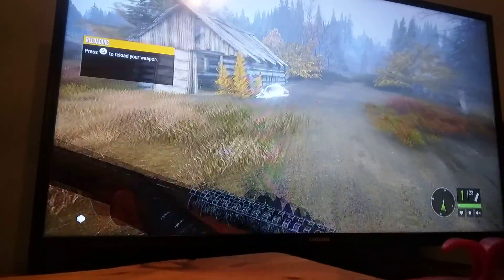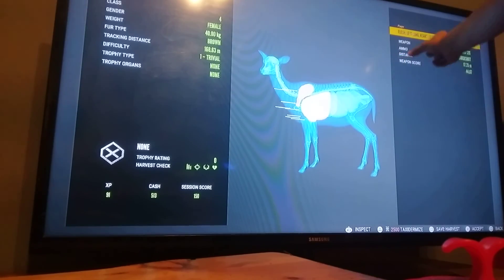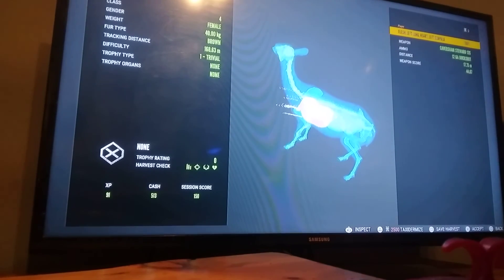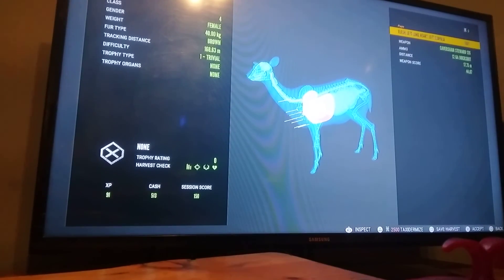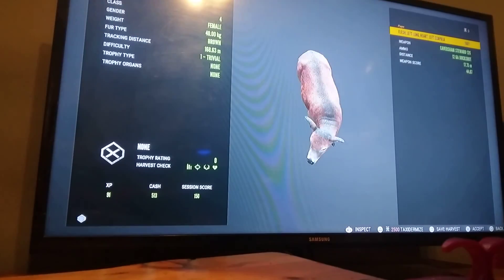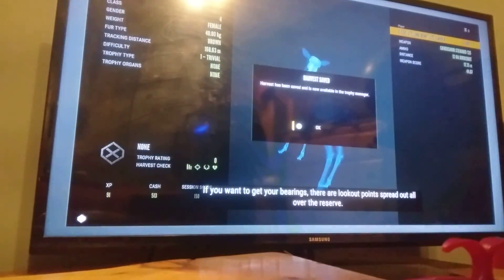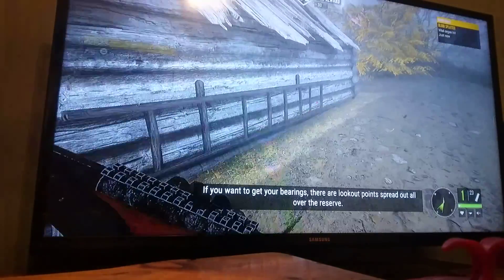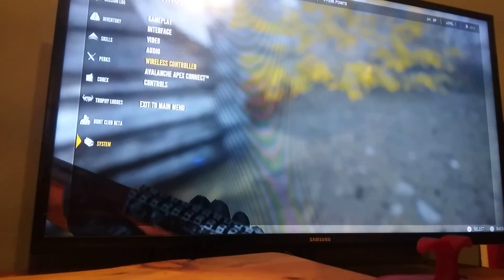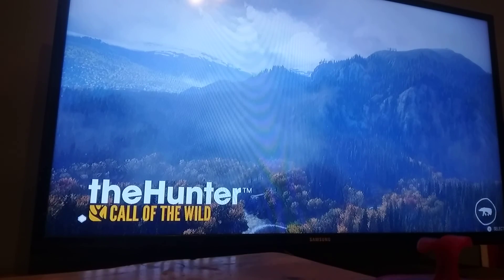I drop him and I hit him in five different spots — 40 pound female, class 4. I don't know why it says the tracking distance is 168.63 meters. I'm going to save my harvest and accept, and I get money. Before I end the video I'm going to show you something real quick — it's actually kind of cool.